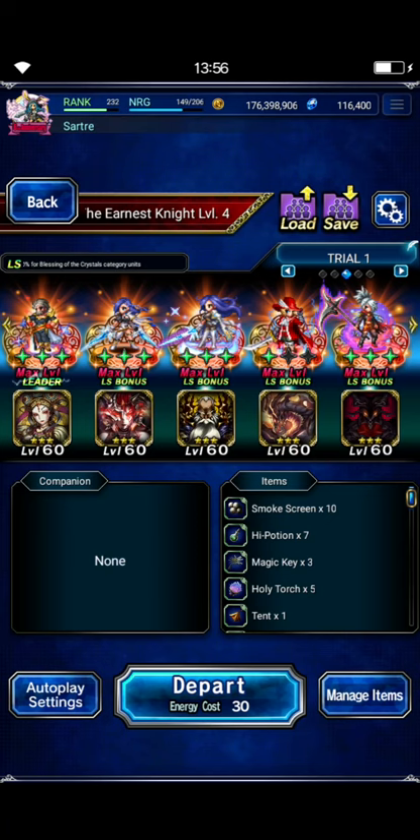Hey there. So I had somebody comment on my video yesterday concerning this particular trial. They were concerned because their Nido Grandshelt was on EX-1, their Starlight Elena was on EX-1, and they were concerned that that strategy wasn't going to work for them. So I wanted to try a slightly different team.